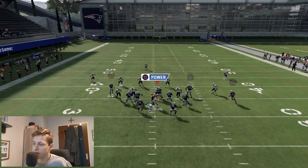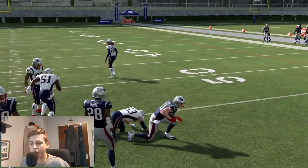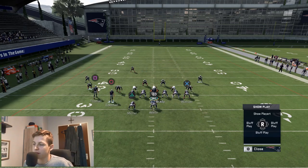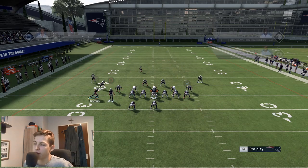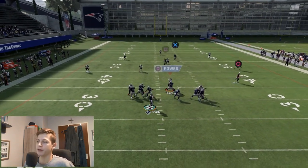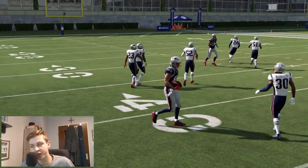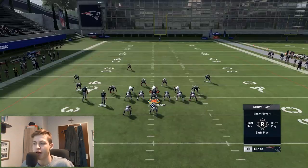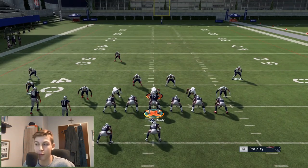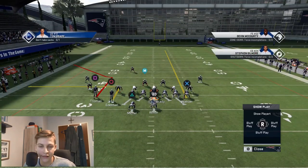I'm running this against cloud flats and I'm just making a simple read between the in route and the post route. All we want to do is max protect, streak X, in route, then motion snap and make the read. We can hit the in route pretty easily, or we can wait and throw that with a low pass — while pressing circle or the receiver icon, press L2 — then aggressive catch it so he gets the diving animation.